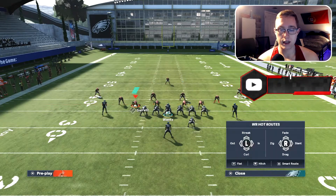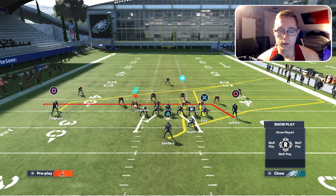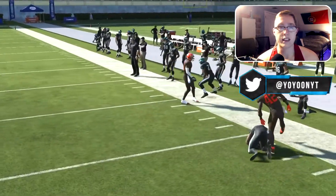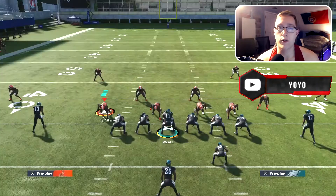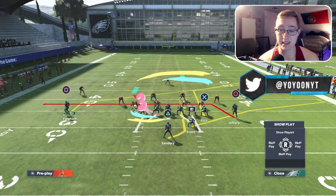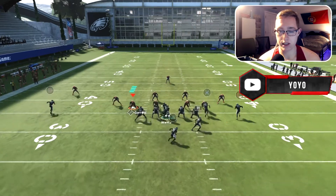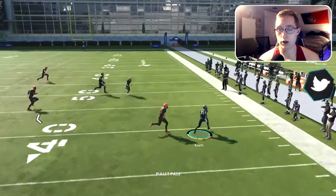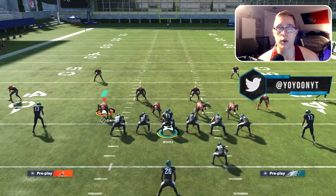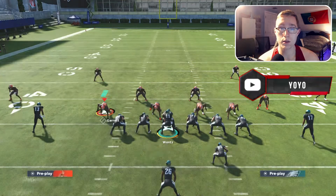Against cover three, motion out and snap the ball — you can see R1 is wide open right away. Dump it off for an easy five to six yards. Setting this up takes like two seconds. You have a lot of good routes on the field: a corner route, a drag route, a slant, an option route, and the table route. The table route gets open right away against cover three. You get good separation from the safety and a lot of yardage. Against cover three, you're just going to be looking at that table route.